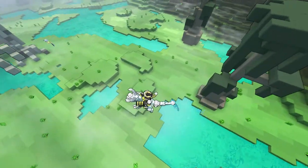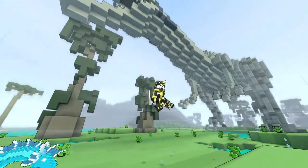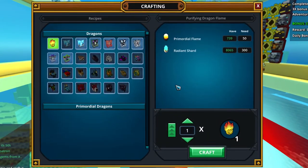I will speak about the stuff they added to the PC, because we already have the stuff they added on consoles. They added new dragons — 3 new craftable dragons. Let's see them.